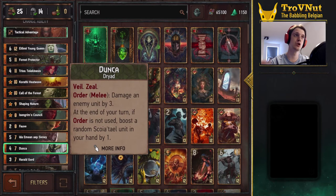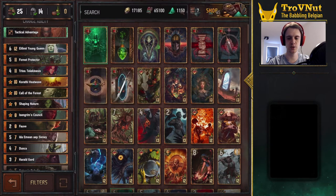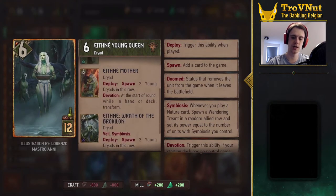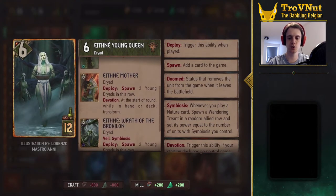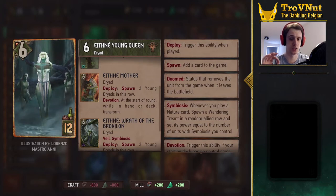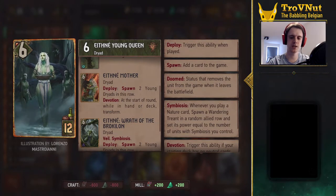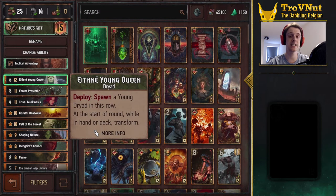If you use Dunca's Order ability you lose that hand-boosting, but you can damage a unit by three — a little bit of removal. This deck is non-devotion but we still use Ethne. She's Ethne Young Queen, so she's only going to go into her second form, Ethne Mother. We only get two Young Dryads, which will each have Symbiosis, but Ethne herself won't have Symbiosis — it's a trade-off to fit a few non-Squirrel cards.